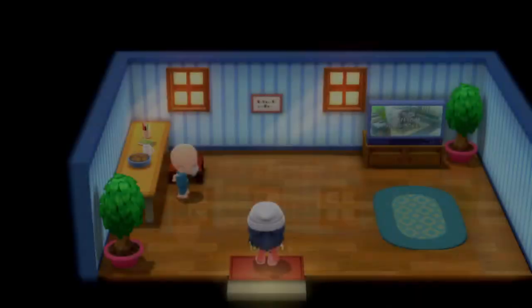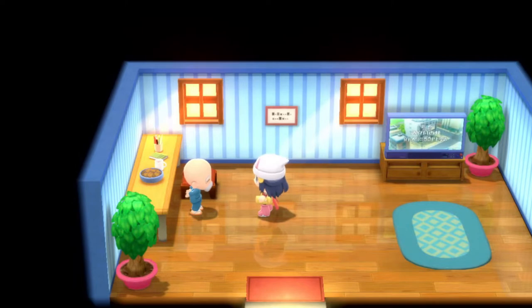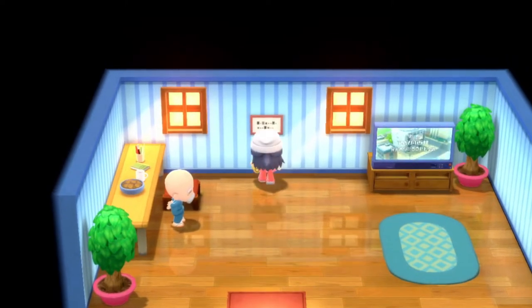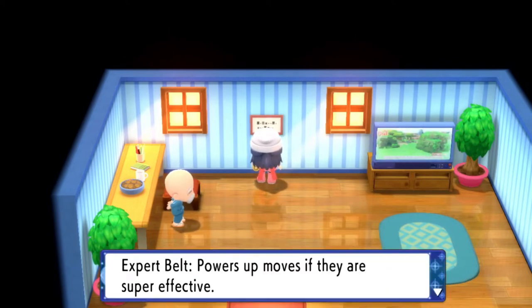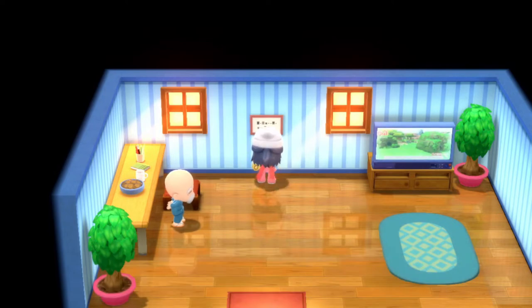Inside you'll notice something interesting — there's an old gentleman here as well as a poster on the wall. Go ahead and read the poster on the wall because this is going to give you an insight on what you need. This guy can give you a Black Belt, an Expert Belt which is what we're here for in this video, and a Focus Sash as long as you meet his criteria.